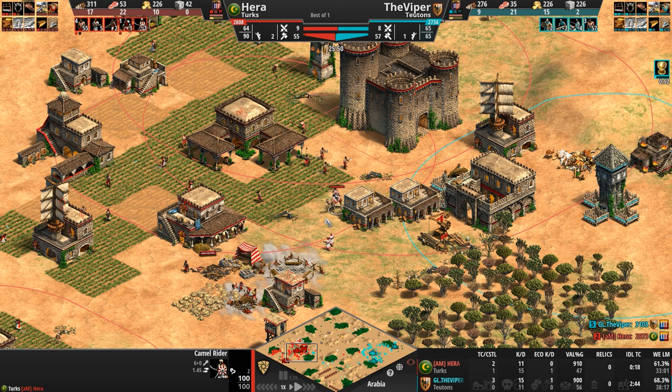Hera's got so much more food he could produce Hussars for days and days. Holy moly, what a fun game. And they both die — look at this. Hera with the score lead about 350 points ahead of his opponent.